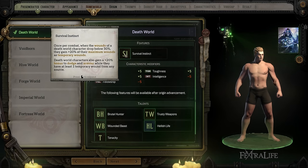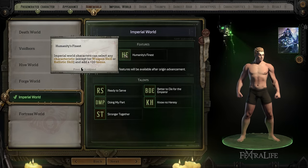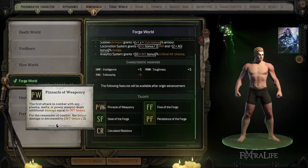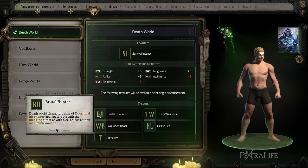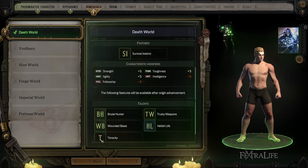Moving back to the homeworld of the character — there are six homeworlds you can choose from. These give you a feature for each homeworld, some modifiers to your characteristics (which are effectively your stats and how they affect skill checks in combat), and some of these effects will be positive, some negative. For instance, Death World characters gain Strength, Agility, and Toughness but lose Intelligence and Fellowship. So this is best suited for a melee character since those three characteristic modifiers are good for a melee-based character like a Warrior.